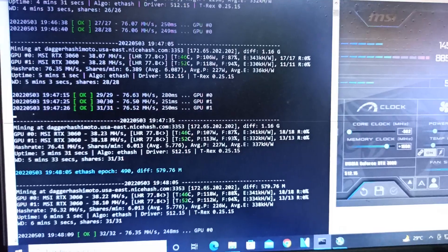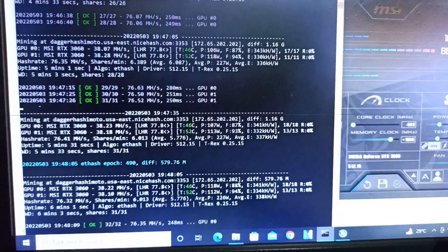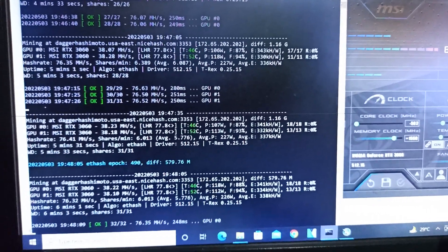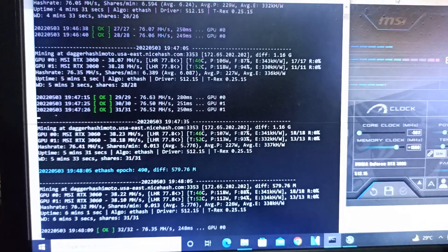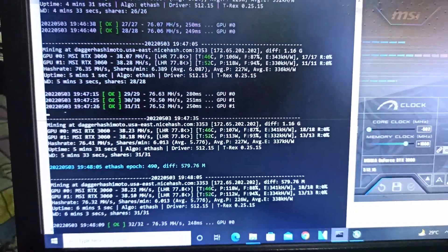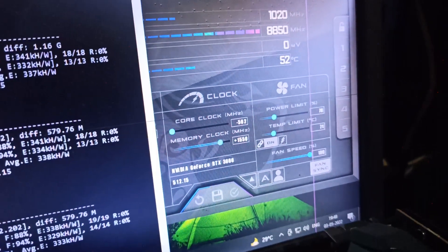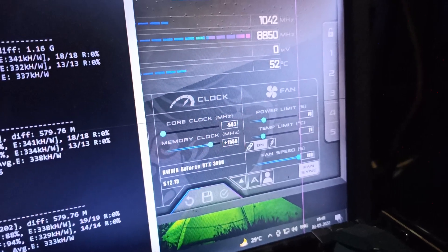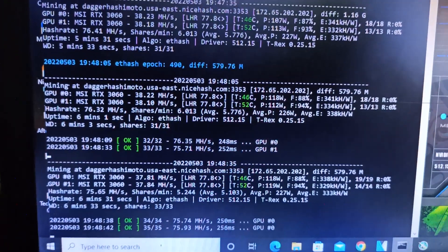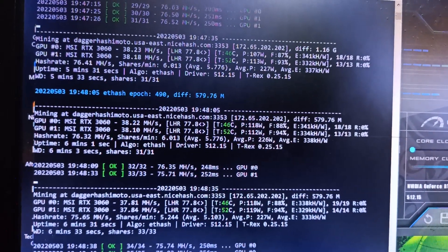In the previous version I used both RTX 3060 LHR cards for several days — you can see that in my earlier videos — and I didn't get any issues. My both cards were getting more MH/s on those versions. But on this new version I'm getting around 38 MH/s. I don't know why, and I'm using the same overclock settings.